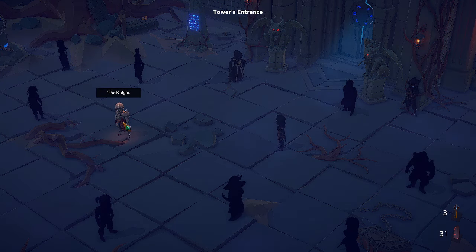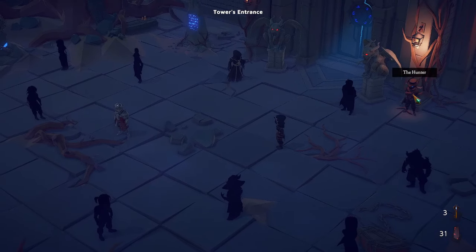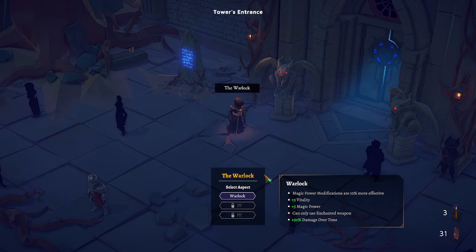Your knight has a lot of HP and armor, moves a little bit slower. The assassin's going to move really quick, has a little less armor, starts with an extra dagger. And then our hunter — ranged weapons, cannot equip melee weapons, projectile modifiers. Cool, awesome. And then Warlock is magical spells, of course — makes sense.